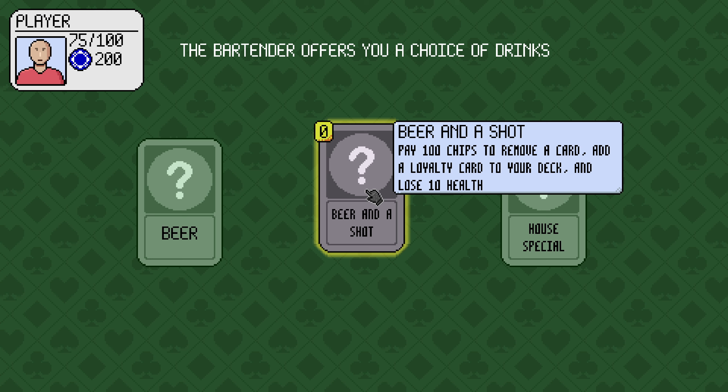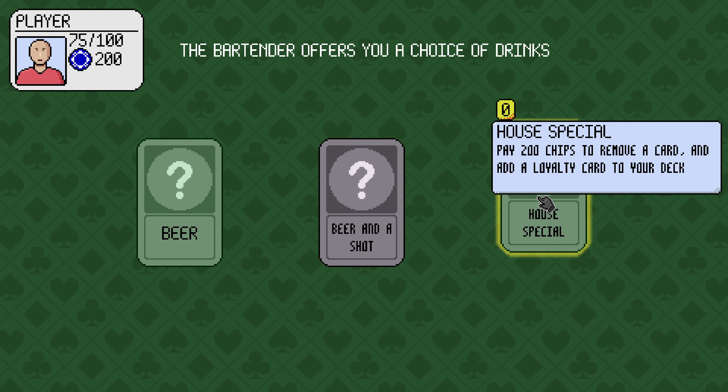A beer: choose a card to remove. Beer and a shot: pay 100 chips to remove a card, add a loyalty card, and lose 10 health. 200 chips to remove a card, add a loyalty card to your deck. Give me that.